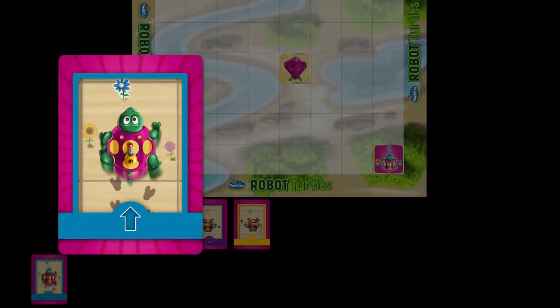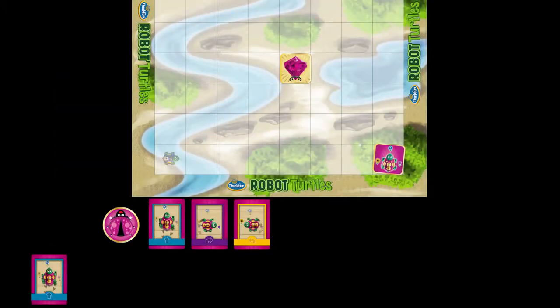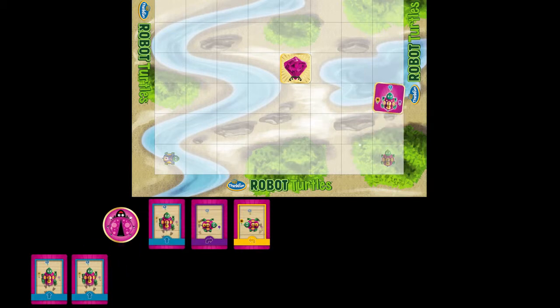Each kid puts down one code card, youngest player first. As soon as they do, you move the turtle. Blue cards move forward, whichever way the turtle's pointing.